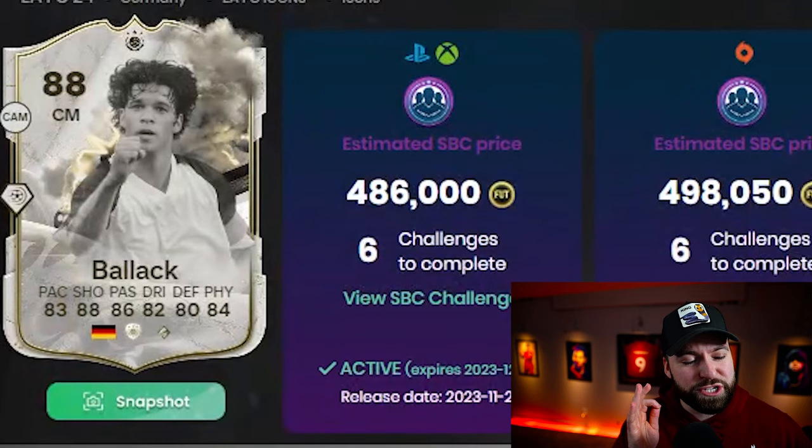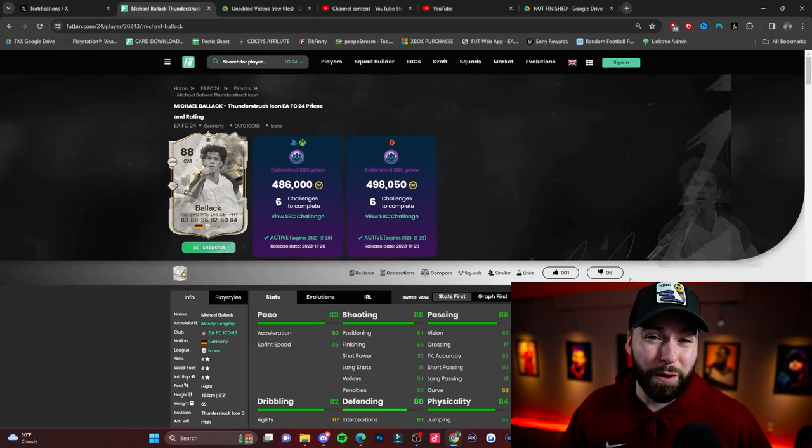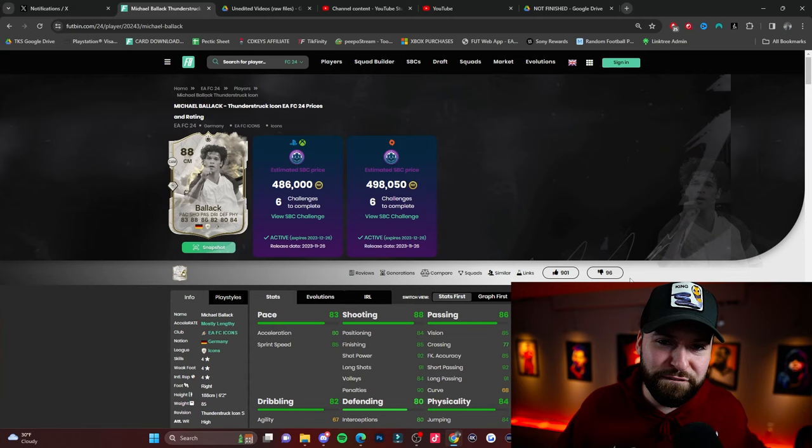Balak is coming in at 486k and you might think, wow, that's pretty bad, isn't it? It's quite a high price. Look at the stats. Look at the likes to dislikes — 10 likes for every one dislike. That's a very, very good return. 500k though, that's a lot of coins.